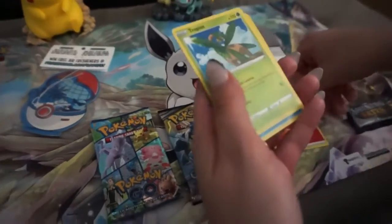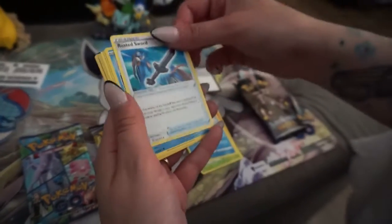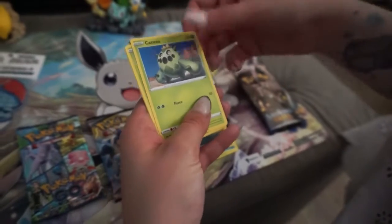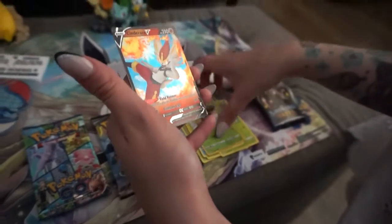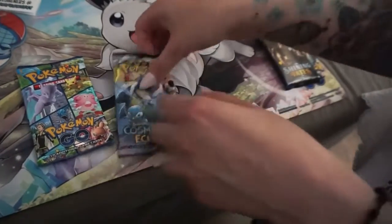Here's the fire version. Shining Fates has a bunch of cool cards, but I forget — although the Shining Charizard, that's the one to get. Oh, it looks like a V-card in the back — nice, reverse holo and Cinderace V-card. I think I got that one actually.